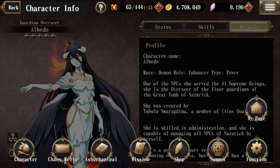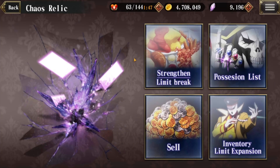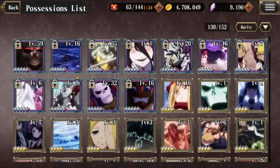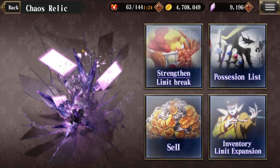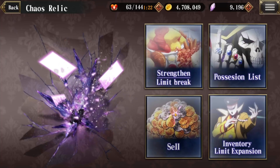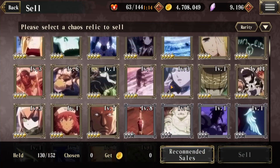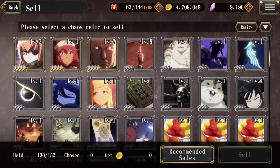Next we'll go to Chaos Relic. Chaos relics are basically equipment for your characters — they provide stat bonuses as well as miscellaneous bonuses listed as passive skills, such as magic skill attack power raised or increased resistance to sleep. You'll definitely want to sell any that you don't think are useful to any of your characters. You can feel free to sell anything that's three-starred or less.